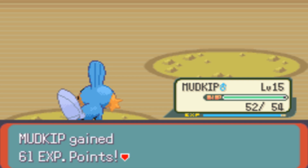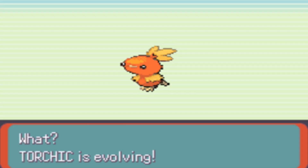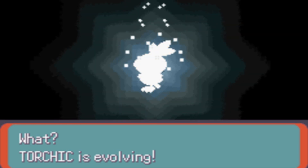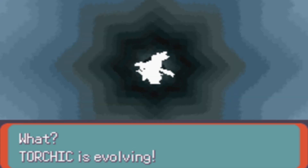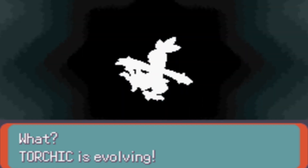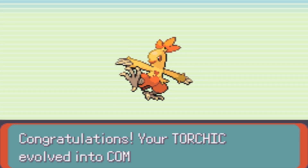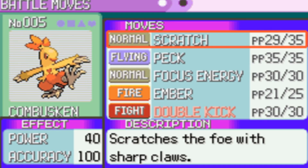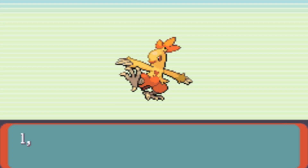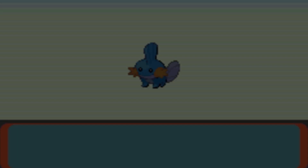Now Mudkip will level up to 16 as well, and he's got a good physical stat. So Torchic is evolving — oh my goodness! You already know who Torchic evolves into. He's considered the most popular starter at the time, though not so much anymore. Torchic evolves into Combusken! Combusken is the first ever Fire Fighting type, and sadly the next three starters after this have all been Fire Fighting. It was useful, but not anymore.